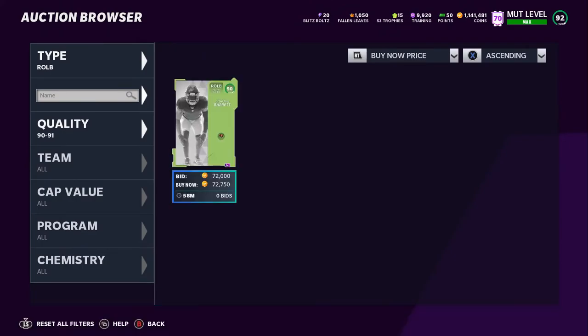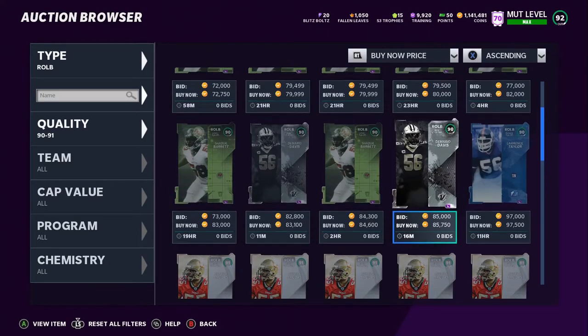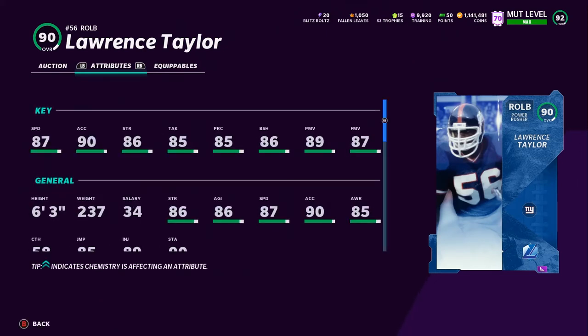The 91 I'm not even going to look at — let's go to the 90s. He's got 87 speed, which is really the main thing I want to look at, 86 block shed, 89 power move, 87 finesse — which is pretty decent. I power him up, he's going to go to 88 speed, and with a sprinter on him he'll go to 90 speed. He's just as fast as Derek Thomas, and Derek Thomas is almost three times more expensive.